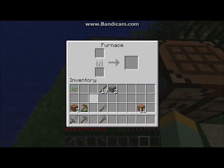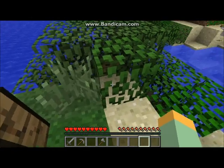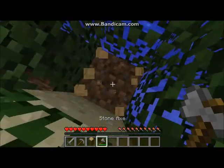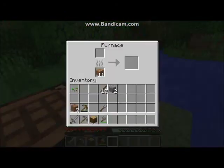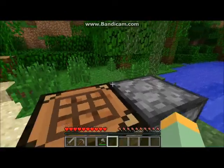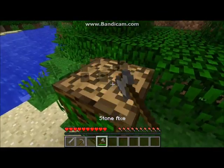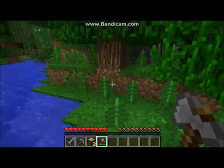Let's get cooking a few things, shall we? We are going to need fuel, which will be our jungle wood planks, and we are going to need things to cook, like jungle wood. Put that in there and we should get charcoal out of it. Charcoal — not as useful as coal, but at the same time it's just as good for cooking.